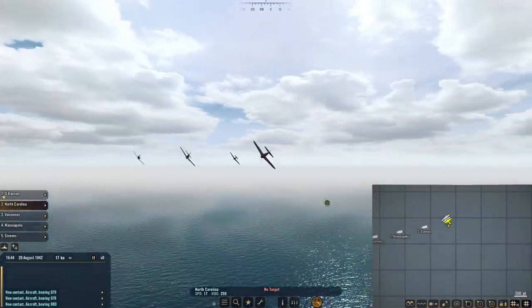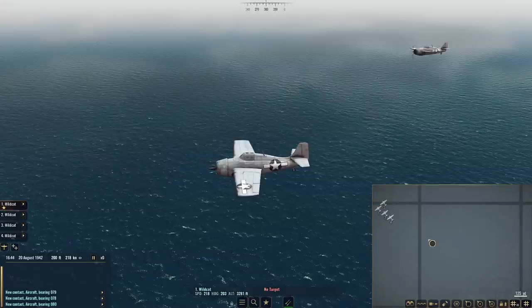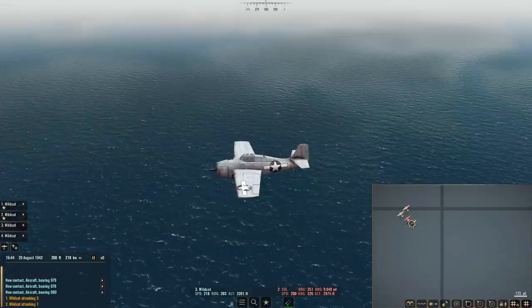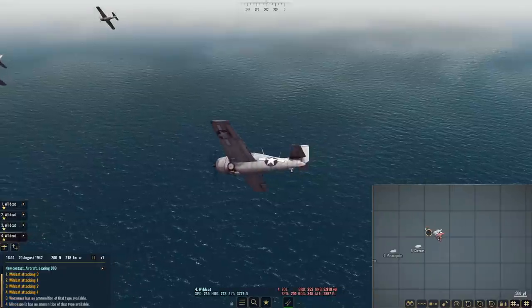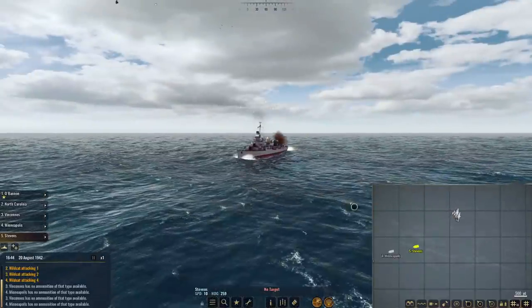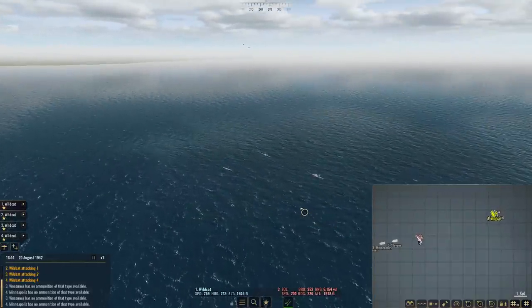The Japanese planes are fighters — they're already right over my fleet. So we're going to go ahead and send our Wildcats in, and I think I'm just going to have each one of them target a different Japanese fighter. We'll see how that works out. In the meantime they're also going to be dealing with anti-aircraft fire from my ships — or at least they should be. They're a little further away than I thought, but they are getting some anti-aircraft fire on them. Alright, let's follow the Wildcats in as they go on the hunt.